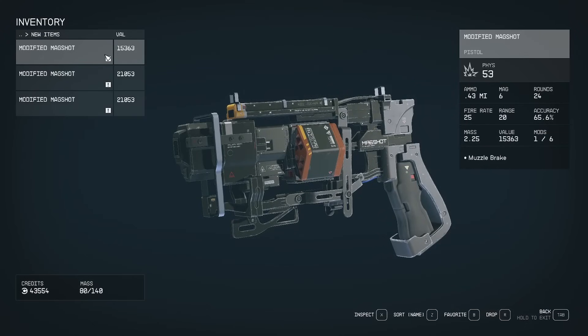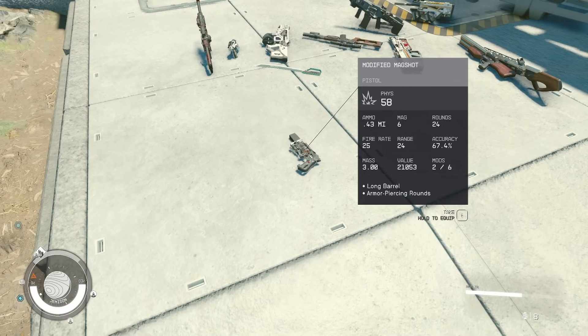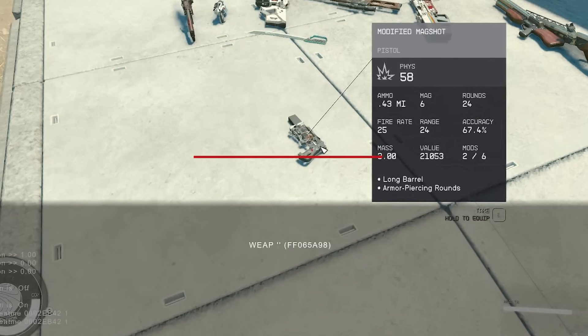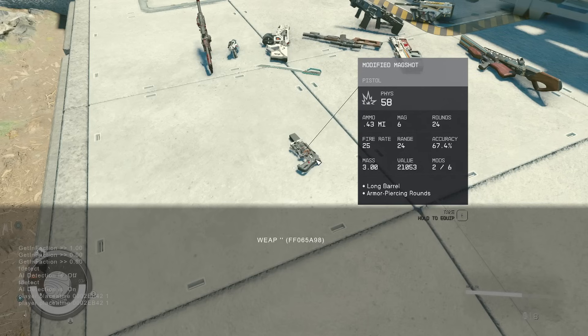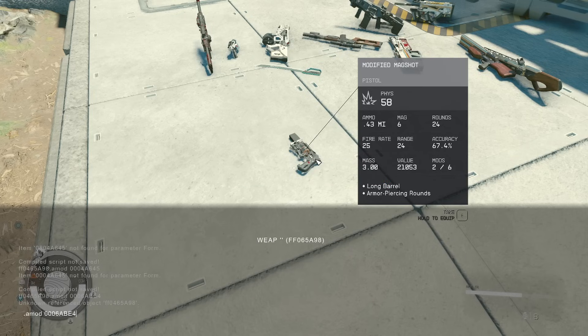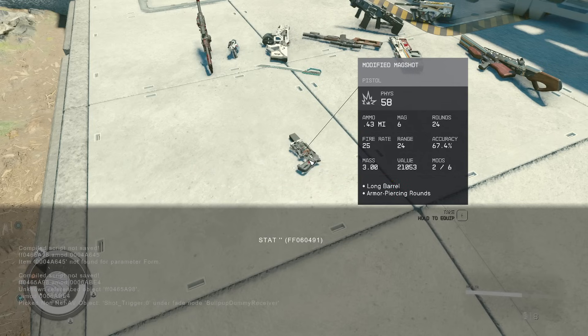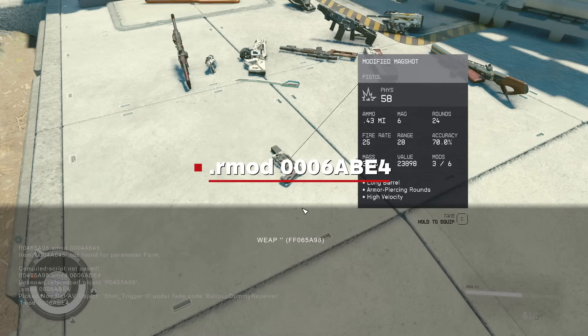Back to the Magshot — let's say you have specific mods in mind that you want to attach to this weapon. To modify a piece of equipment using console commands, bring up the console and, with the weapon on the ground in front of you, place your cursor over the item and click on it. For our Magshot, it read as weap.ff065a98 — your code may be different. Then, to add a modification, type .amod, then a space, then the specific code for the modification you want. To add high velocity rounds, open the terminal, click on the weapon, and add .amod 0006abe4. Press enter and your Magshot now has high velocity rounds. To remove a mod, use the same command but change amod to rmod.